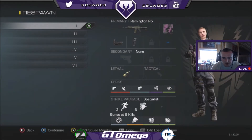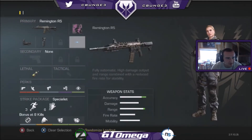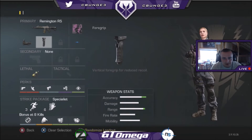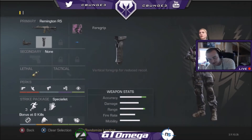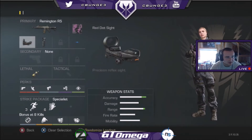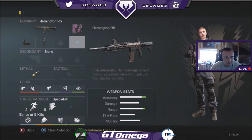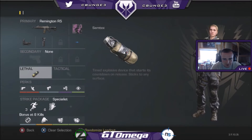First off is my number one class, my Remington. I rock it with the Caucasian camo just because that's what my organization is under. I have the grip because I like having more accuracy than more power. I have the red dot — even though I like the blue dot a little better because it's smaller — and my semtex because it's quicker.